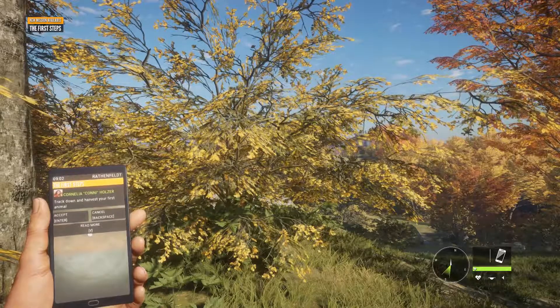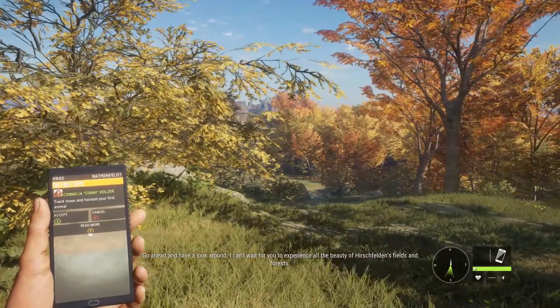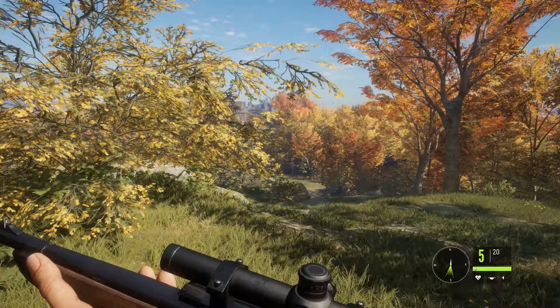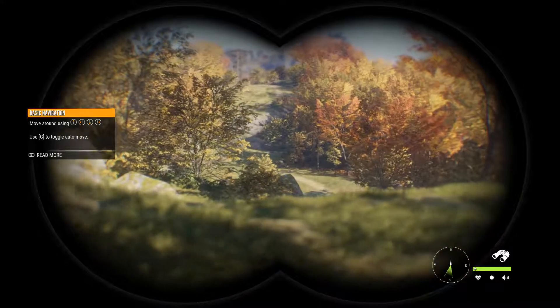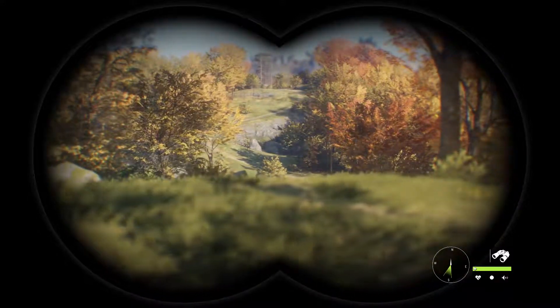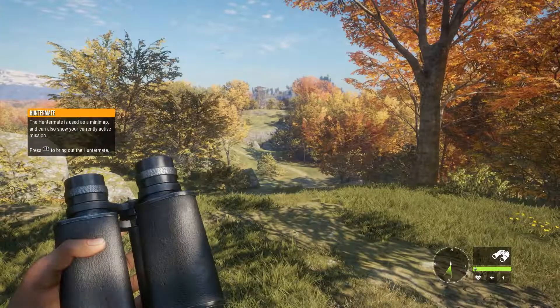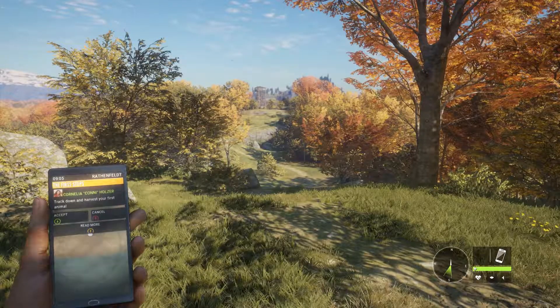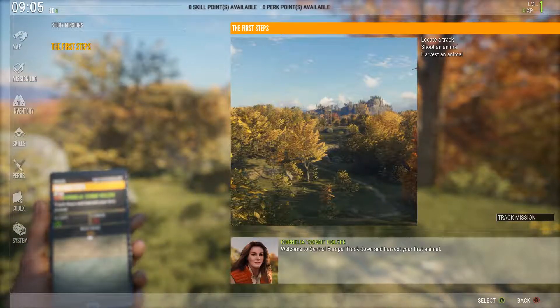Okay, so we've got some beautiful pictures here. New mission: The First Steps — track down and harvest your first animal. I can't wait for you to experience all the beauty of Hirschfelden's fields and forests. Why don't you see if you can find an animal track nearby? Let's read more on this mission. Locate a track, shoot an animal, harvest an animal. All right, Cornelia Holzer says welcome to central Europe — track down and harvest your first animal.